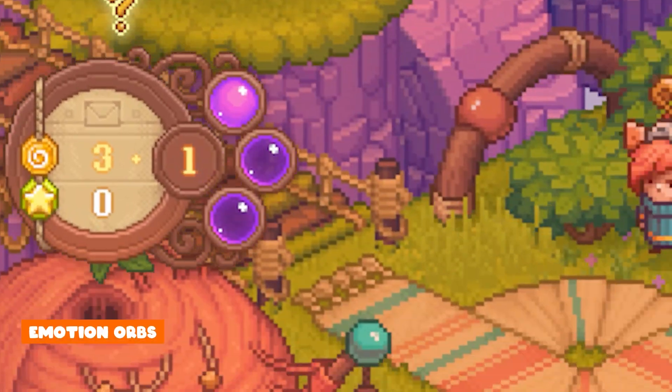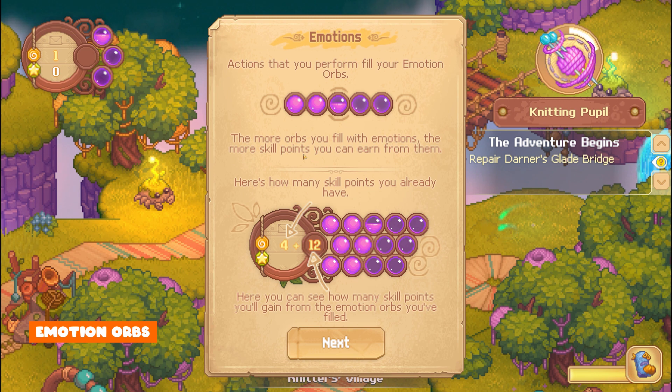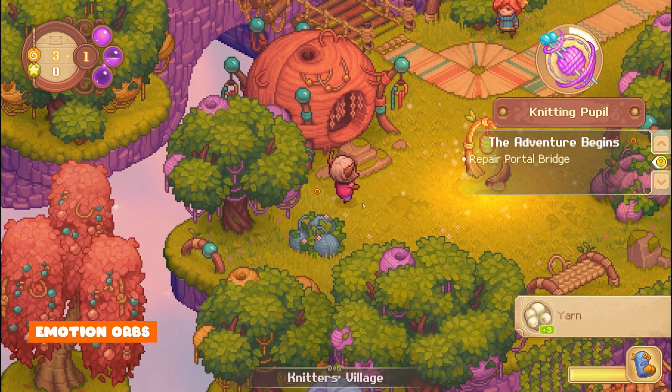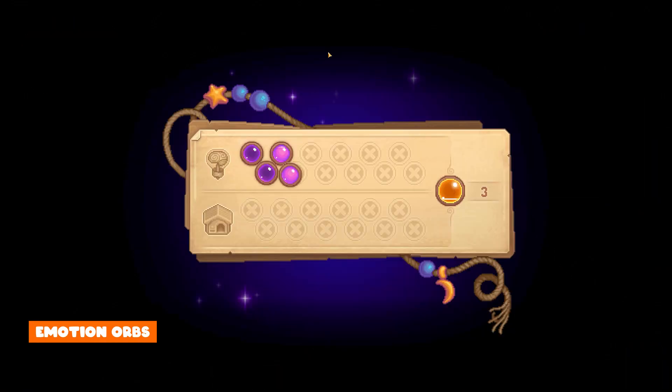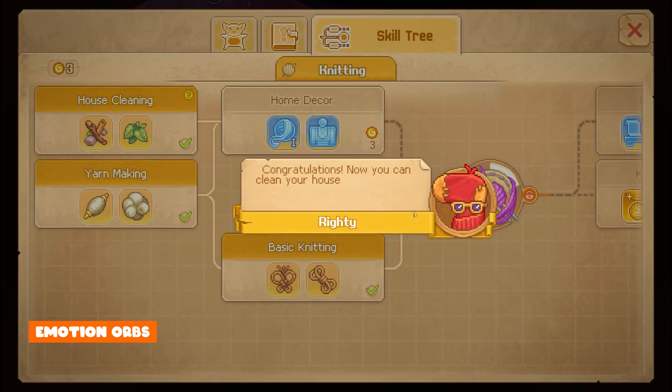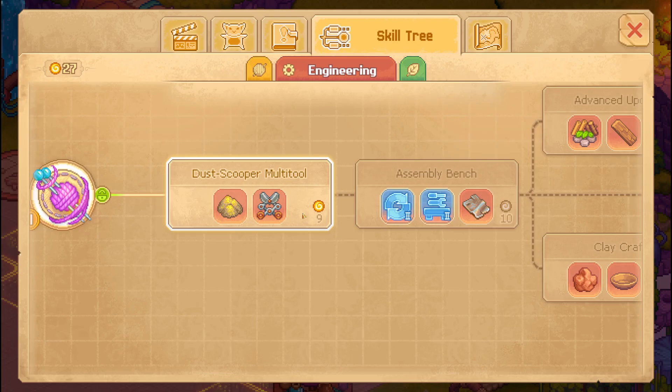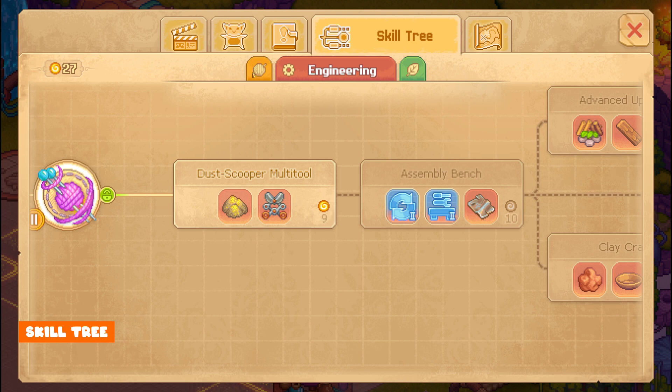This leads to your emotional orbs. Whenever you do things in the game like gathering, your emotion gauge fills up. Once they're filled up, you can dream and this gives you points for your skill tree. I think this is a really cool mechanic and it's nice that the skill tree is really in depth. Once you unlock it, you'll need to do them in order — you can't just skip through to the end.